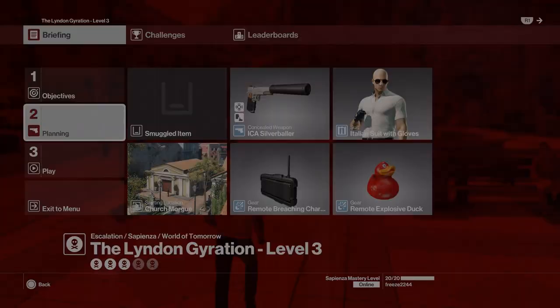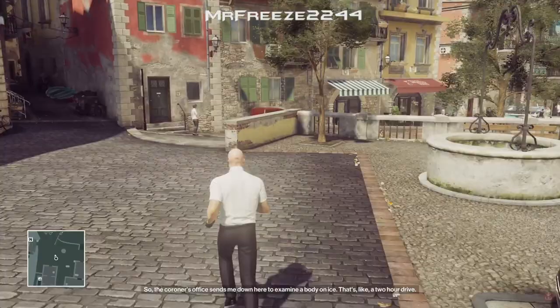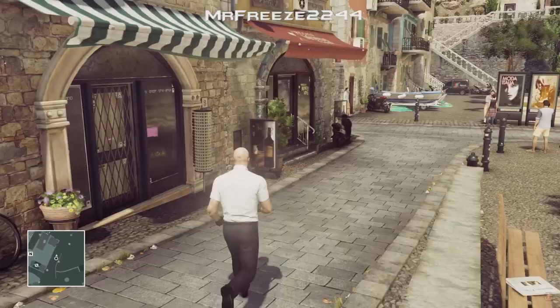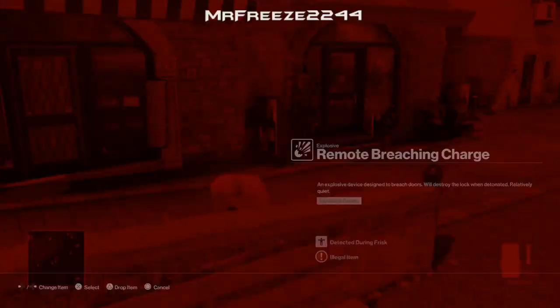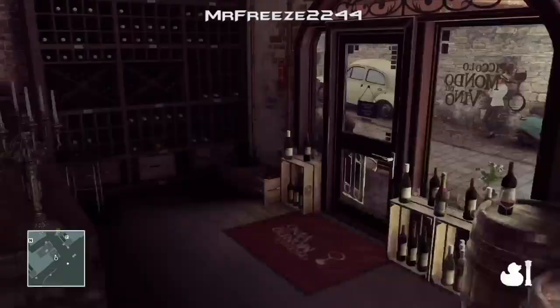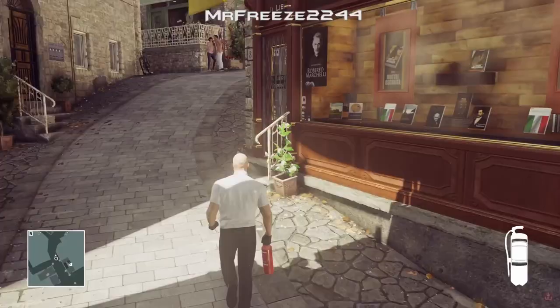For this level they've removed the scooters next to Sal Falcone so we can no longer kill him that way. Also, we're not allowed to pacify or kill any civilians, otherwise the mission fails. What you want to do is go over to this door, then go into your inventory and drop a Breach Charge. Activate it, and as soon as you hear the click on the activation of the Remote Breach Charge, immediately select your Rubber Duck. That will put the Breach Charge away and select the Rubber Duck a lot faster than doing it manually.